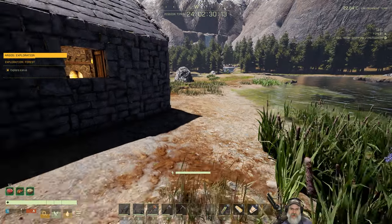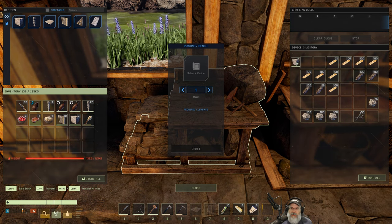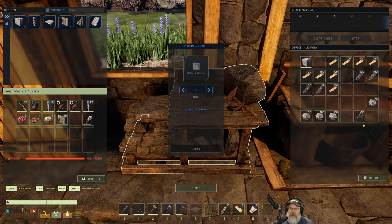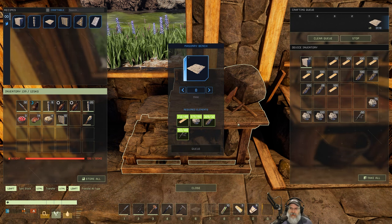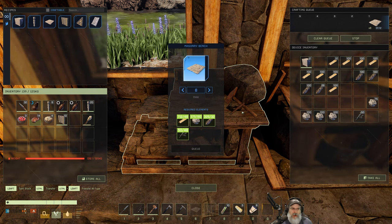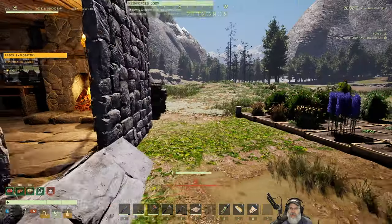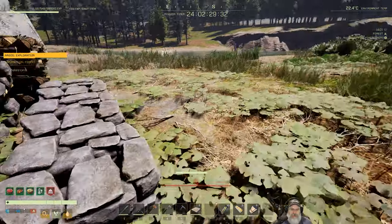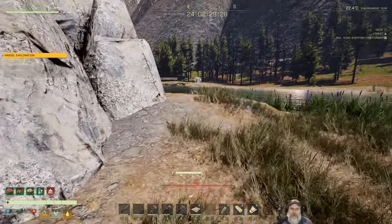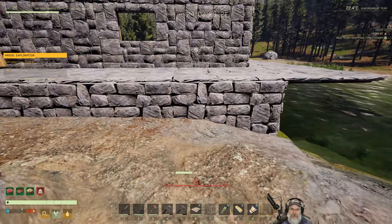Let's get more ceiling pieces and more walls. We'll put the foundations back and make some more ceilings - eight should do it. We're a bit encumbered but that's all right. Let's go around this way, close the door - we weren't born in a barn! I've got a lot of wood and stone stockpiled up here that we can throw in to keep making more pieces.